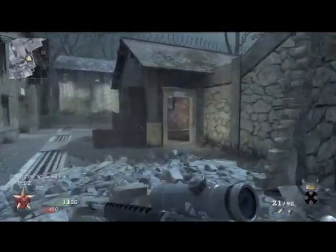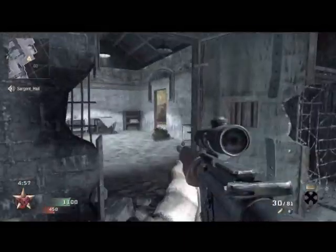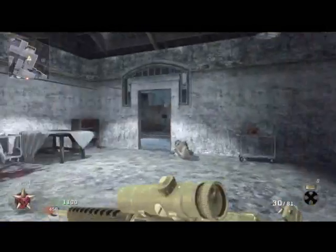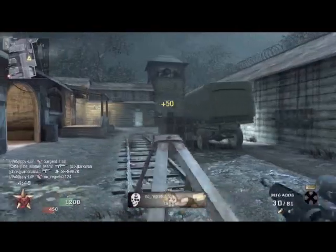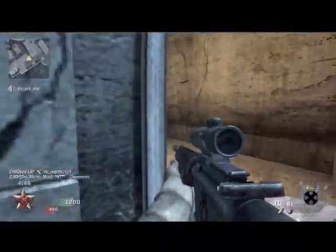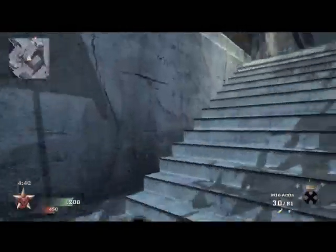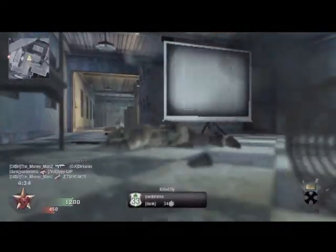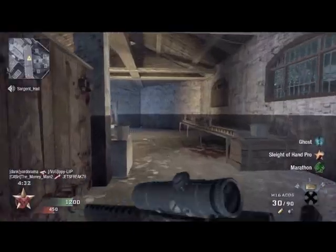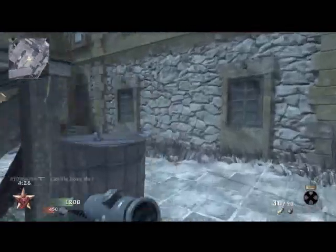I'm actually leading by a lot, as you can see. The score is now 1100 to 450, which I think is like nine kills versus my 22 — so that's a pretty decent lead. I just thought this was a pretty good game considering I'm using a burst weapon, the M16, whereas normally I use fully autos. So that's why I decided to upload it. I see that RC car there and I was trying to jump out of the way, but it was just far too late. Those things are crazy.